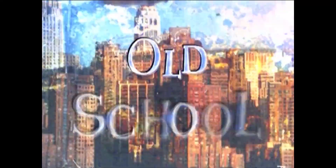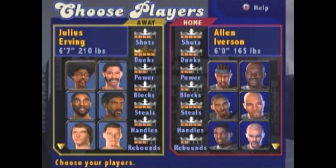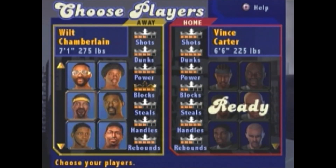The crew at EA Sports Big even threw in props to some old-school stars that can take on the NBA's new kids on the block. We have 145 players like we did last year — the freshest talent that's come out — but what we've added are the NBA legends: Wilt Chamberlain, Dr. J, Magic Johnson, Larry Bird — 25 of these guys. They bring decades of experience and personalities that are bigger and better than we could ever design in our level bosses.